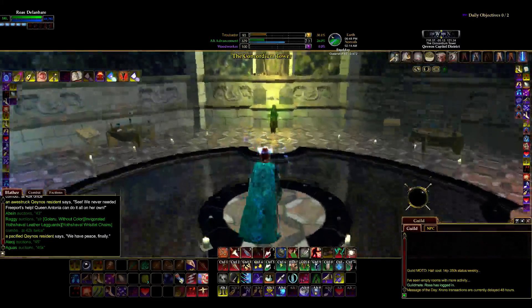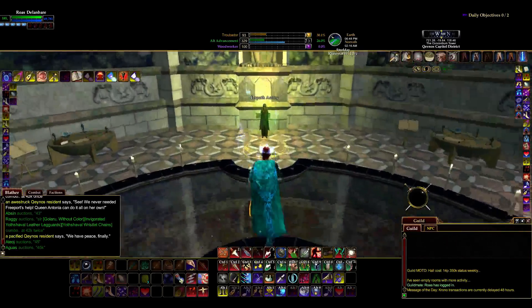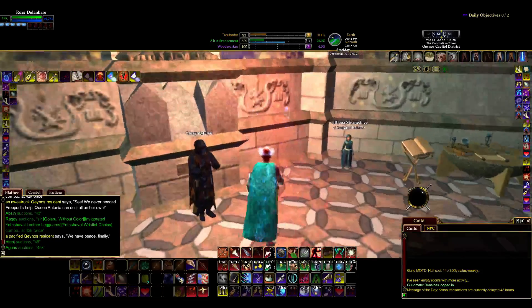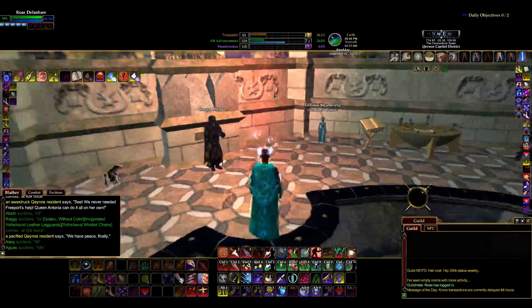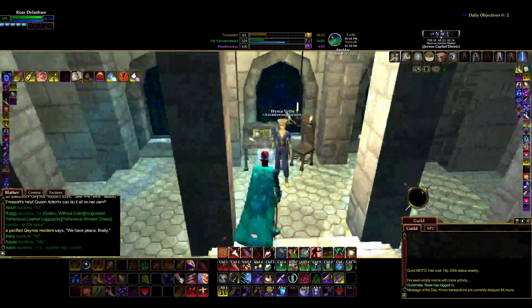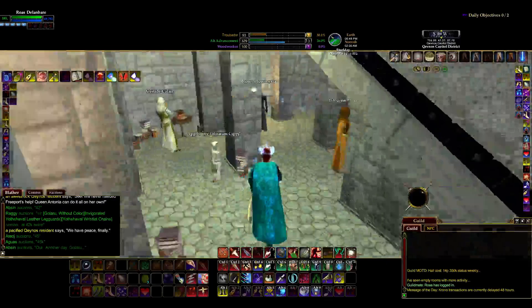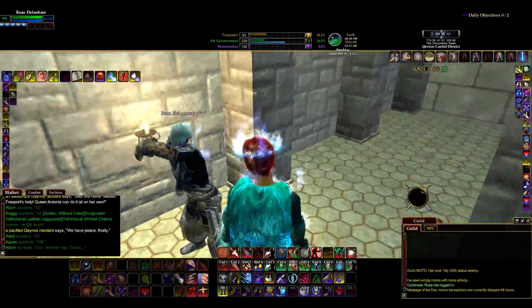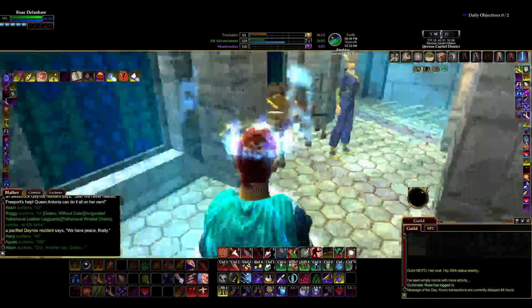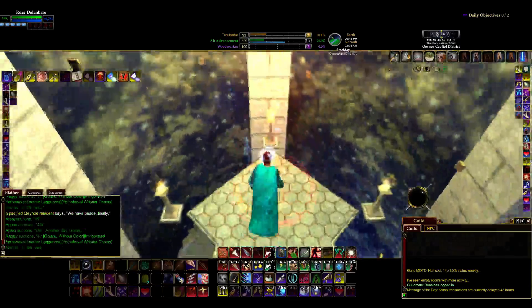Here's the Mages Guild. Three teleporters — each one takes you to a different section. Let's go to Red. Red's a good one. Sometimes. This is the library. Check it out — it's Enki from the Twelve Kingdoms. Oh wait, I turned voices off. Never mind — it's not Enki from the Twelve Kingdoms. It's totally silent. Anyways, yeah, that's that.